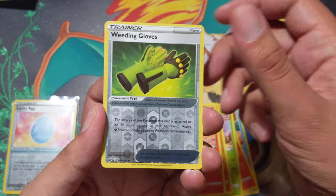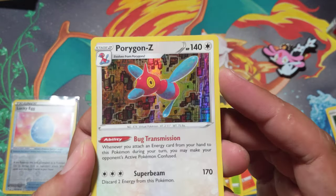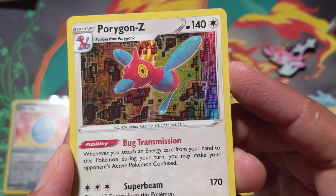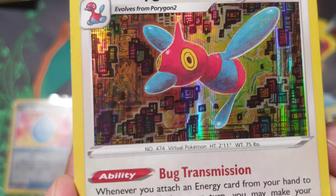Eevee Heroes is a thing isn't it. Weeding gloves. Oh my goodness, Kamaya is in the house. I feel like the soundtrack is so appropriate for this pull.